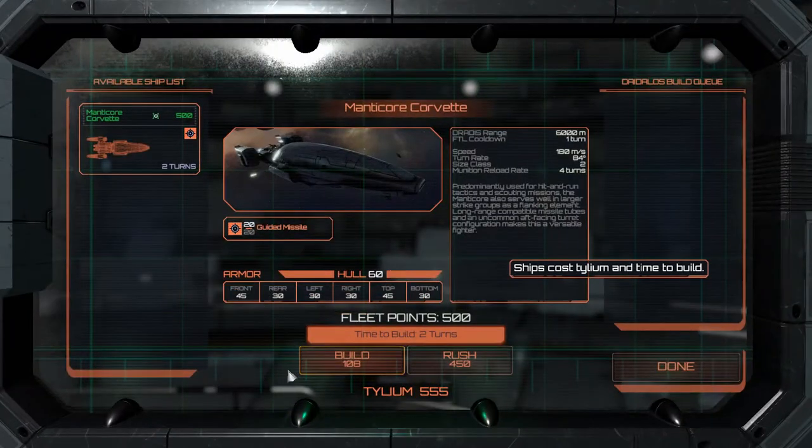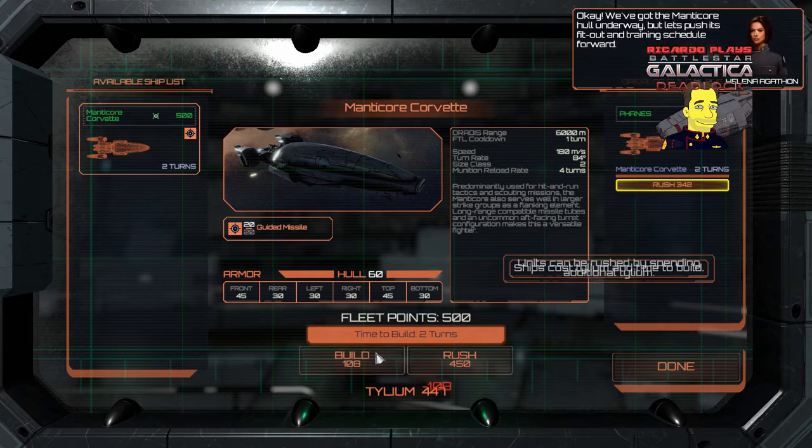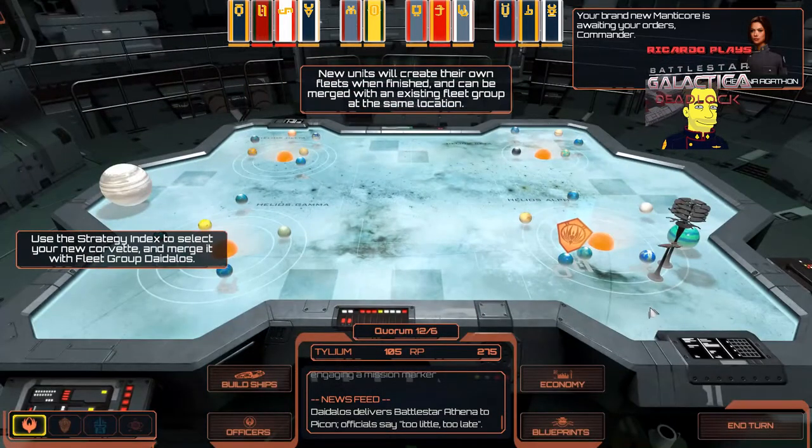Click on build ships. You can see we've got Manticore corvettes we can use to replenish any damaged or destroyed ships. We've got the Manticore hull underway — all these cost Tillium. You can rush it and spend more Tillium, or just let it happen. It will take two turns to build a Manticore. Things like an Adamant carrier will take three turns. Battlestars — god knows how many turns they're going to take, and there are different variations of Battlestars.